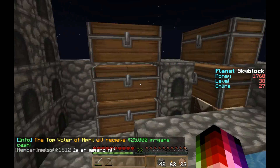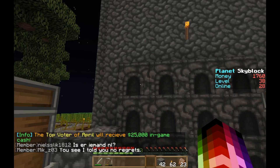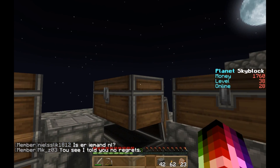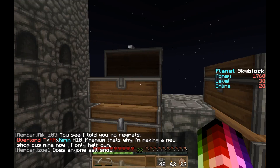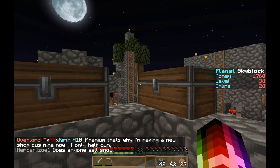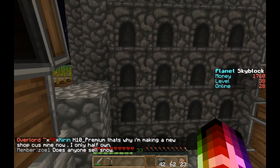That leads us to where we put all of our stuff, which is our very unorganized chest and furnace wall. We do have some pretty good stuff like diamonds and a super sick sword — just lots of stuff. I'm just going to quickly open every single chest; if you want to see what we have, you can pause the video every time I open a chest.